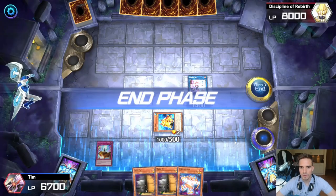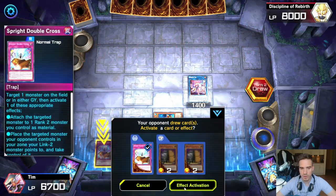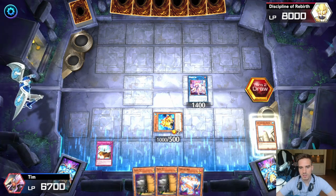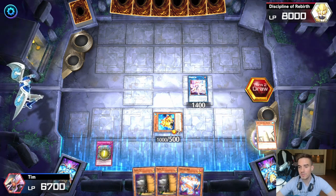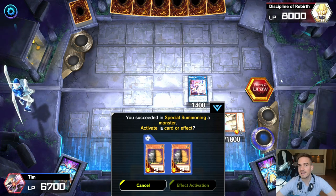Now we move to the opponent's side. In the draw phase, we activate our Spright Double Cross, special summoning the Eratonumen to our zone. We need to special summon this card because if we normally summon him, he has zero attack and can basically be run over by everything.